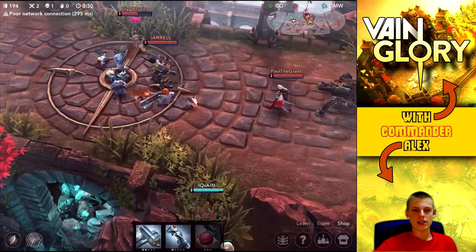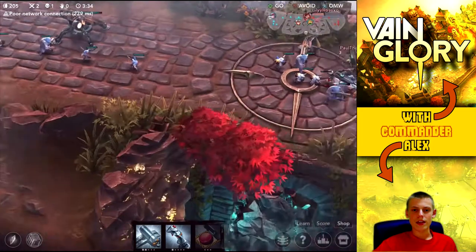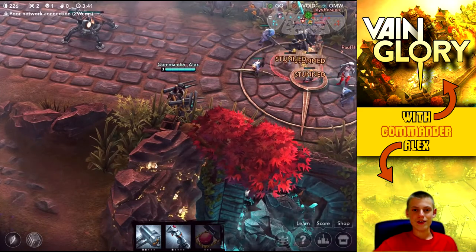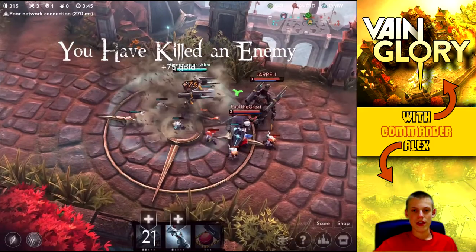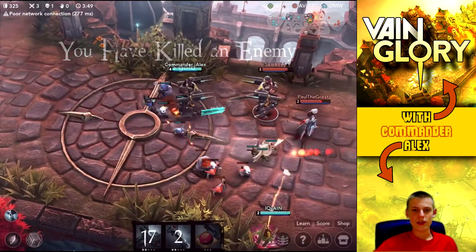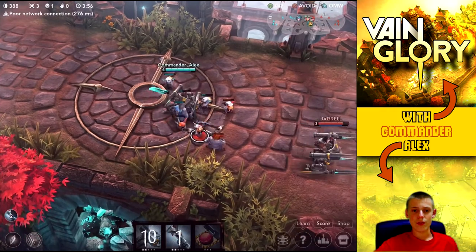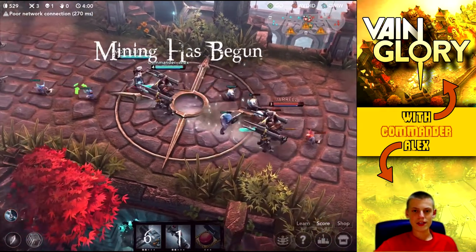I think I can solo two people at the moment just because I'm definitely up on levels and gold. We're going to try a little jungle gank - sit in the jungle and wait for a really cheeky kill. He's going to use his jump right there, which means I can now go in without worrying about being stunned, and that's actually just going to kill someone on contact.